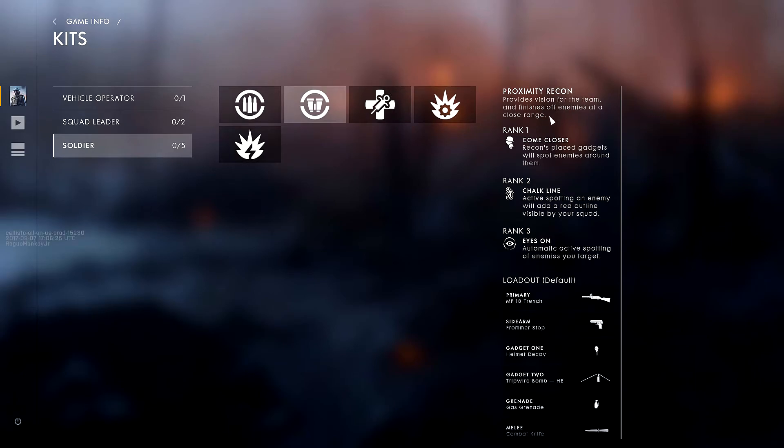The next class is the Proximity Recon — provides vision for the team and finishes off enemies at close range. Rank one, Come Closer: Recon's placed gadgets will spot enemies around them. Rank two, Chalk Line: active spotting an enemy will add a red outline visible by your squad — similar to spotting an enemy with the periscope in the vanilla game. Rank three, Eyes On: automatic active spotting of enemies you target. Basically you don't have to press the spot key — you just look at enemies and it spots them for you; I haven't tried this class out yet but we'll see once I play more Incursions.